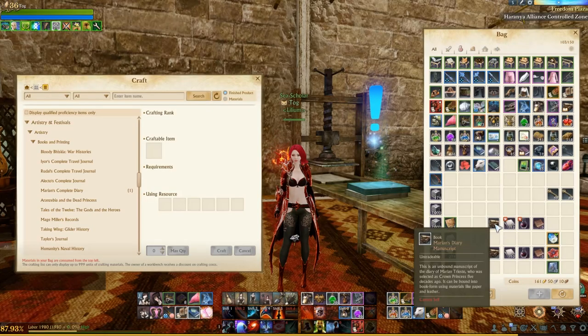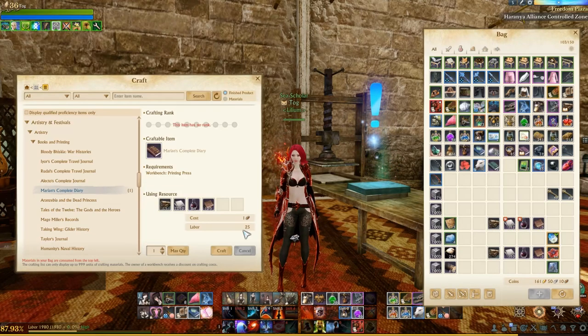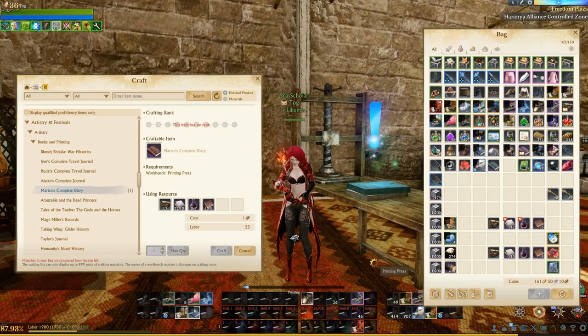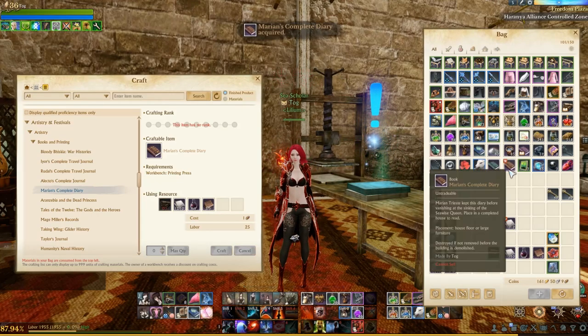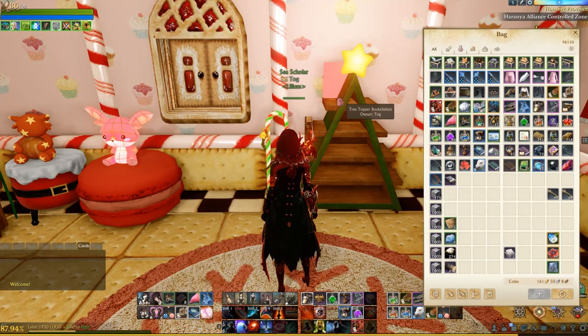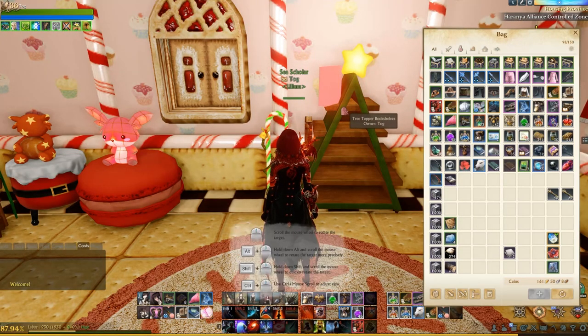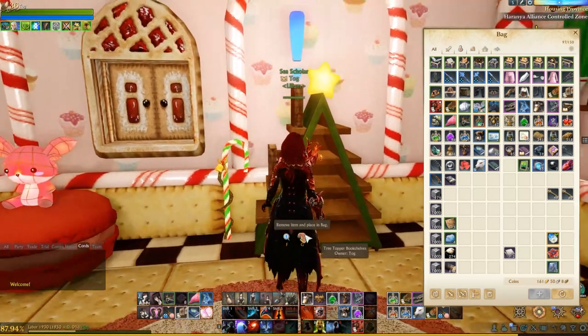Once you have the manuscript, it will take some paper, memory ink, and leather. You can go to a print press and bind the book. Now that it's in your inventory, you can take the book to your home. By binding this book we also got an achievement for it. You can now place the book in your house and read the story — and let me tell you, I read this story and it was juicy!